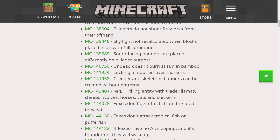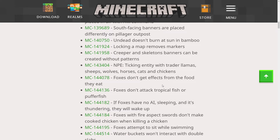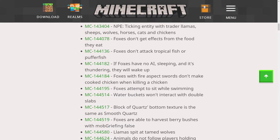Creeper and skeleton banners can be created without patterns. NPE — I'm not sure what NPE stands for, if anybody knows let me know — but it says NPE taming entity with trader llamas, sheep, wolves, horses, cats, and chickens. Foxes do not get effects from food they eat. Foxes don't attack tropical fish or puffer fish. Why would a fox want to attack a puffer fish? I guess if they want to get poisoned, that's on the fox.